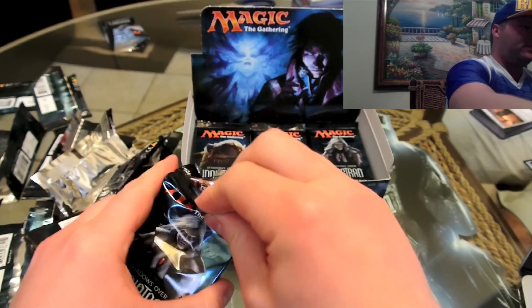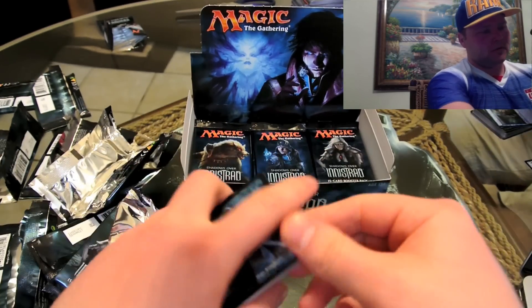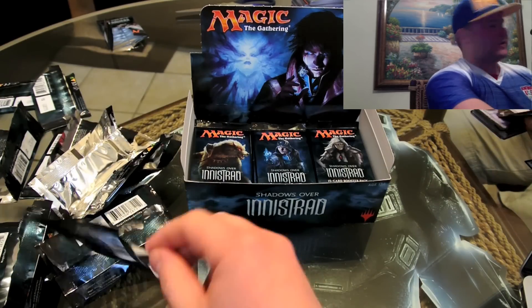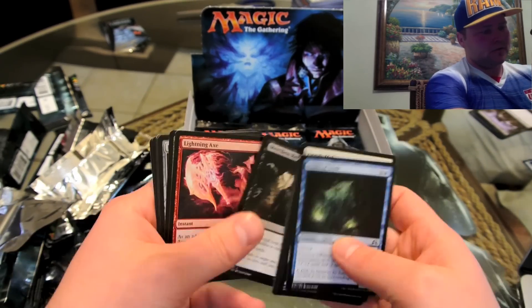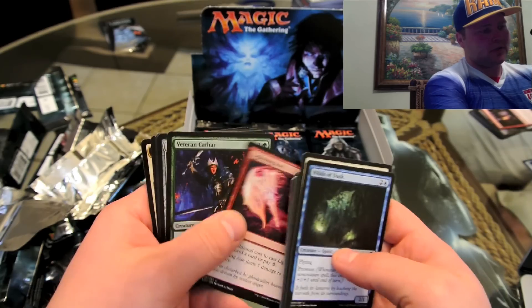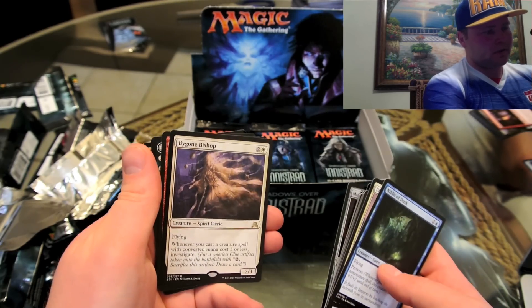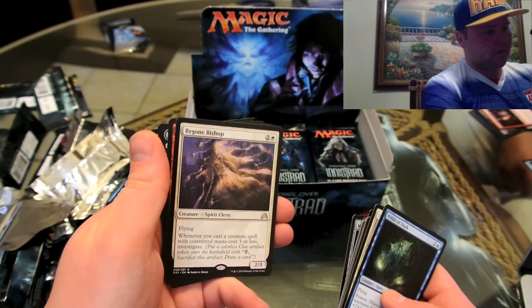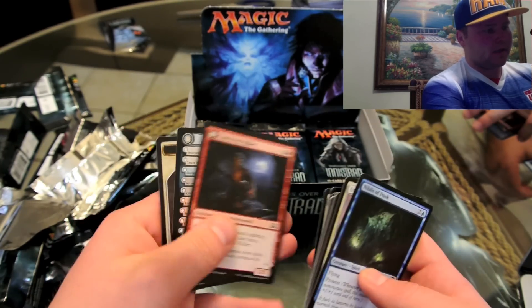These things are pretty aggravating to open, especially awkwardly in front of the camera. And another pack that was upside down — they actually come upside down, which is kind of bizarre. Lightning Axe — I know you need that. Veteran Cathar, Murderer's Axe, Bygone Bishop — flying, whenever you cast a creature spell with converted mana cost of three or less, investigate. Another Convicted Killer.